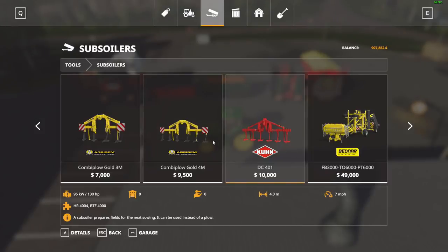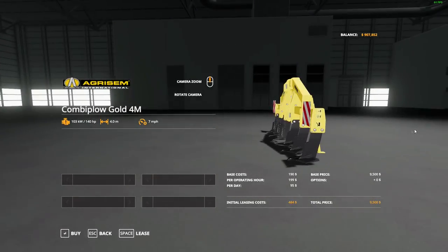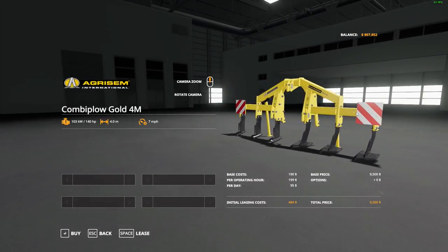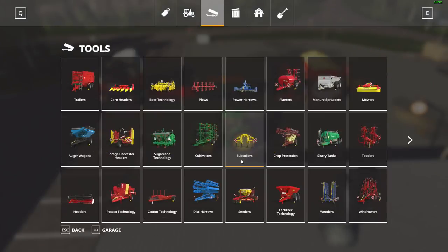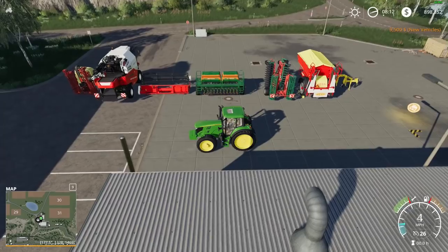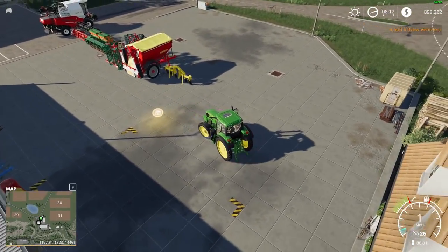This subsoiler has the same hitch but I think you can put it on the front or the back of your tractor if you wanted to plant at the same time — which would be kind of cool, but our tractor doesn't have that option of course.